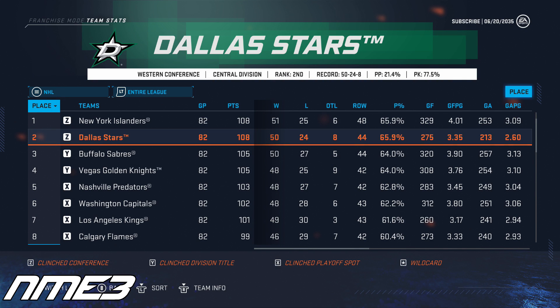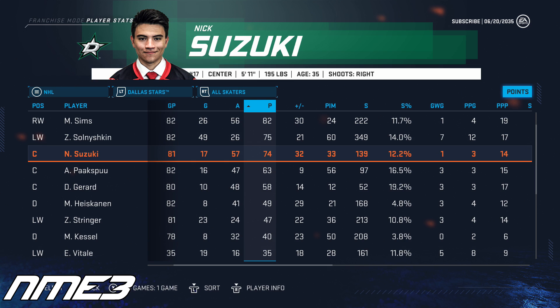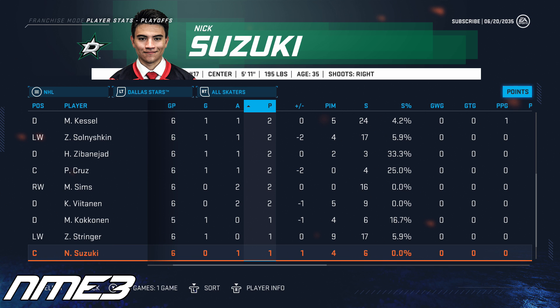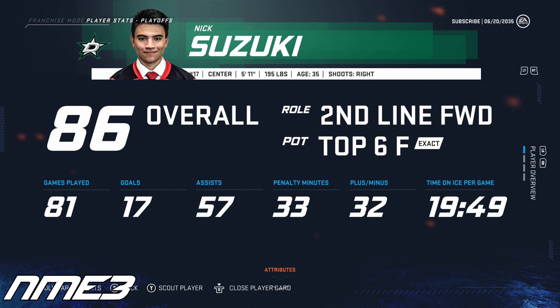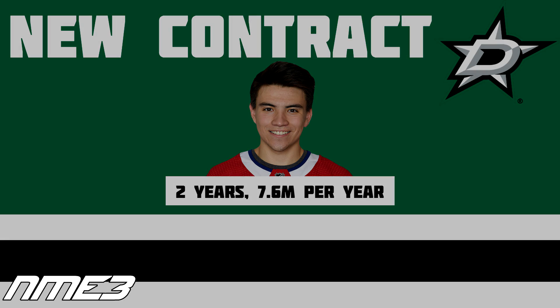Once again the Dallas Stars win the Central Division and finish 2nd in the NHL. In the playoffs they choke and are taken out in the first round by the eventual Stanley Cup champion Vancouver Canucks in 6 games. Nick Suzuki had another good season, scoring 17 goals and 57 assists for 74 points — just 2 points shy of his career high. In the playoffs he struggled, managing only 1 assist in 6 games. Suzuki drops to 86 overall and in the offseason re-signs with Dallas on a 2-year deal worth $7.6 million per season.